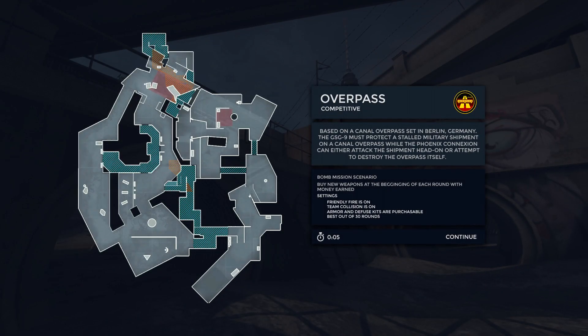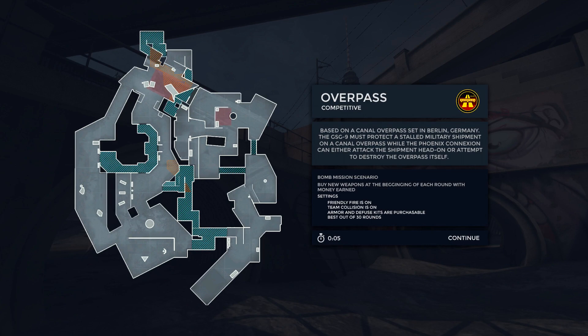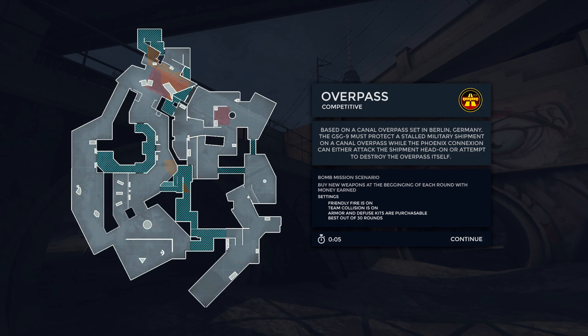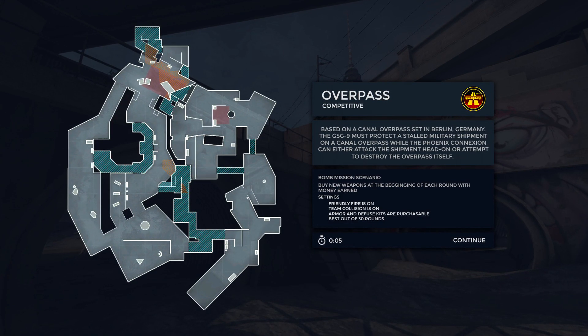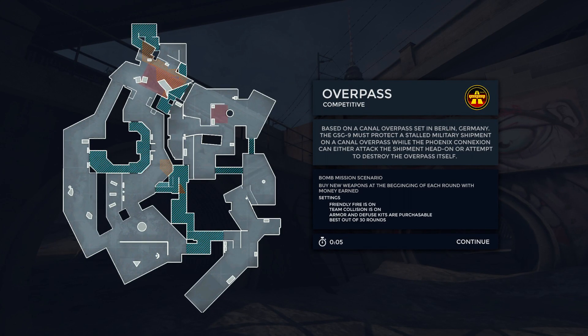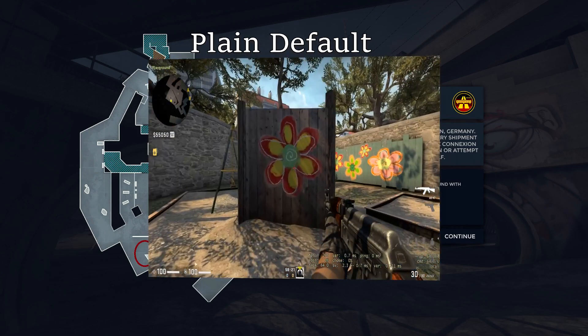Hello guys, today we will be addressing overpass defaults and how it can help you gain map control. To start off we will have a look at how a plain default will look like, which includes just four players. The fifth will normally be some kind of joker who will be the one helping get control in certain areas. These are the positions you will want to be in.